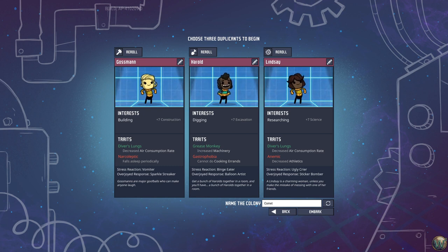I have an image of the different dupes — I'm pulling it up just for myself, not sharing it on screen — because it's a little hard to tell the gender of the duplicants from this view and you can't always tell from their traits. Lindsay is clearly a woman, but sometimes it's hard to tell whether they're male, female, or gender X.